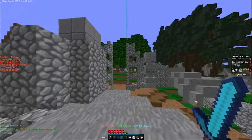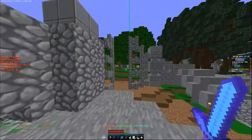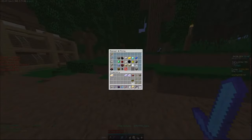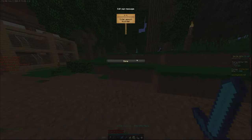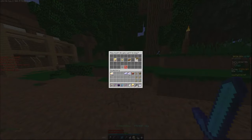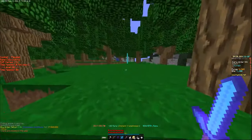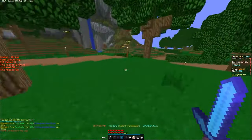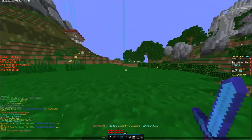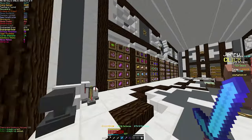I'll withdraw the rest of my money. Gold, create buy order — 370 — customer price 100,000. They were filled, they were filled! No way, everyone put in buy orders.